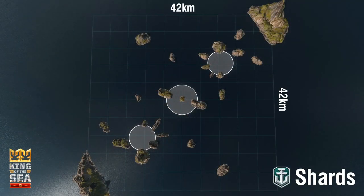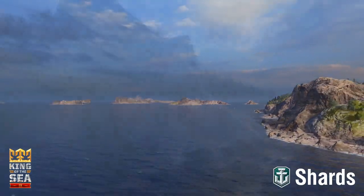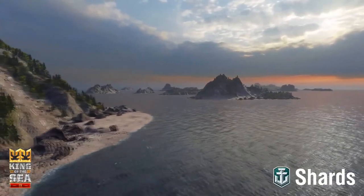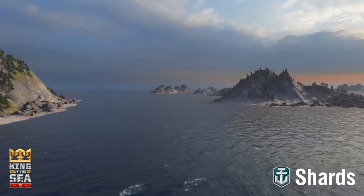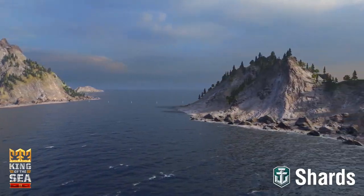Shards is a 42 by 42 kilometer domination-style map with three cap points running on a line from southwest to northeast. The A cap is in the bottom left, B is in the center, and C is in the top right. Changes made to Shards in update 0.8.1 have made it a very unpopular map in some regions, and many teams remain uncomfortable playing on it. In the lower left and upper right corners of the map, the A and C caps pose quandaries for both teams. Half of each cap circle is wide open, while the other half is constricted by islands that form a narrow set of channels. How they choose to handle these corner caps forms the backbone of a team's strategy for dealing with Shards.